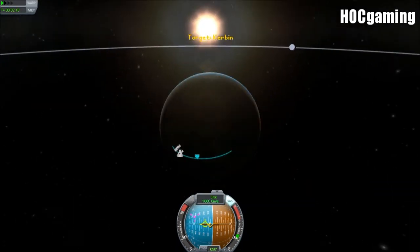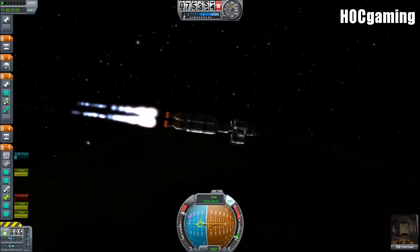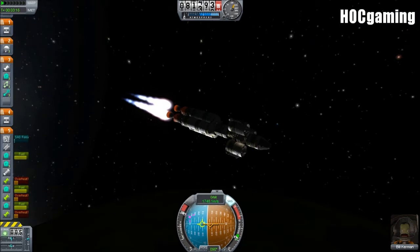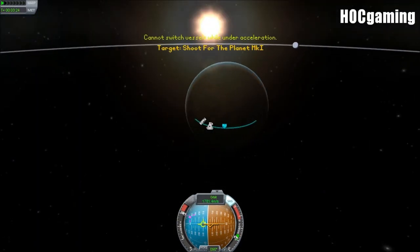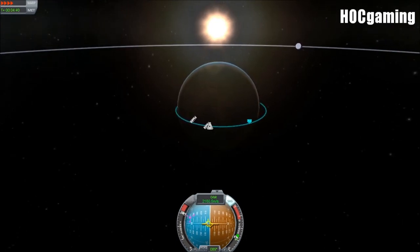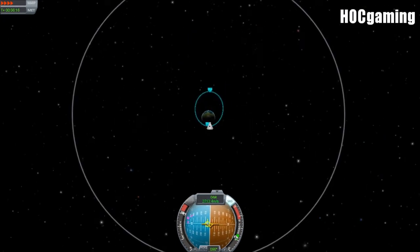Surprisingly, I kind of underestimated the efficiency of these engines. Nuclear engines can get you to any of the planets — not sure about Moho, but certainly Jool. They can get you there with only two tanks of fuel between three engines. So the system works, and we can carry on with our Shoot for the Moon design — this time, Shoot for the Planet.